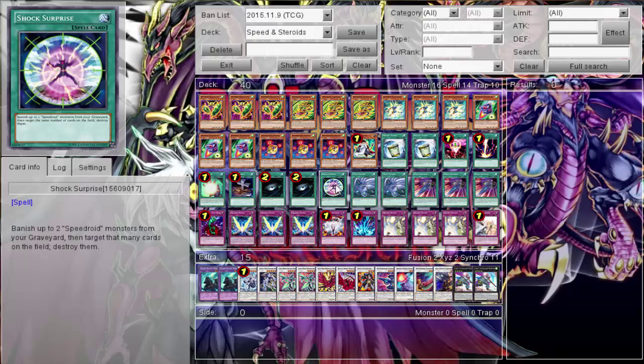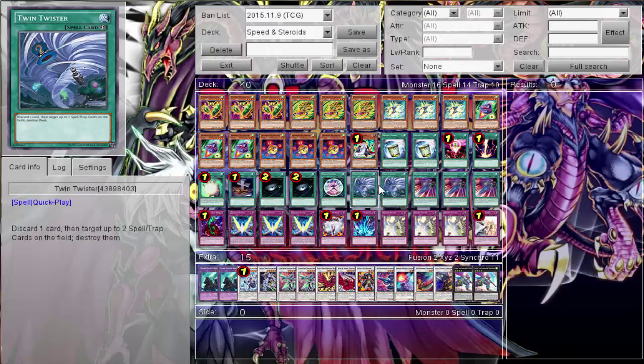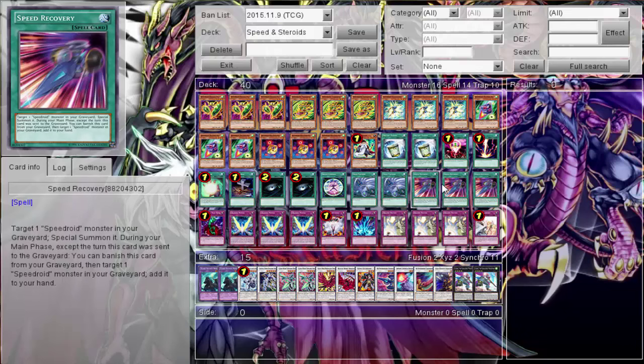Twin Twister is a really great card - I've been loving it more lately. So many decks make back row relevant and I want to get stuff in my graveyard. Rather than playing Dark Hole, I'd rather Twin Twister - even if it pops one back row, I got what I wanted in the graveyard. It's not only about popping back row but also getting stuff in my graveyard. Speed Recovery is so good - you run three obviously. Not only is it Monster Reborn for your Speedroid monsters, but during your main phase you can banish it to add a Speedroid monster from your graveyard to your hand. It's Monster Reborn and Monster Reincarnation combined.